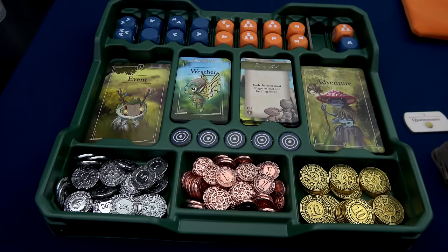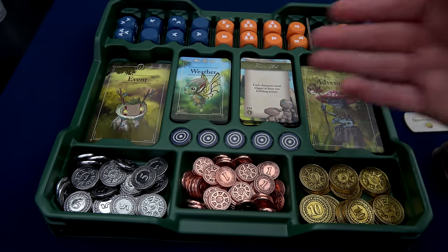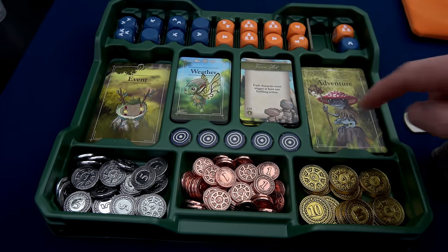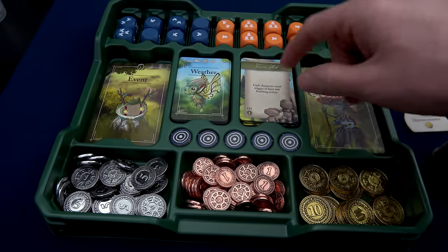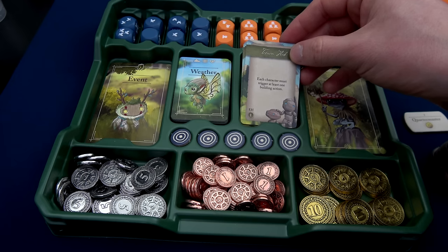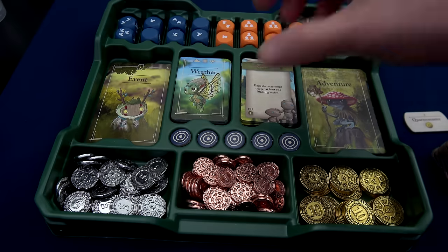One of the best parts about Mythwind is how everything has a place — after you complete your playthrough of a season or a year, you pack it up and pull it out and everything's already ready. We start over here with our adventure cards: I've shuffled in cards 1 through 10. Over here we have goal cards — each season you try to complete one of these goals. If you don't, a negative effect happens; if you do, a positive effect happens. We have nine weather cards and we start with event card 1 in this stack, but those will fill up really quick.